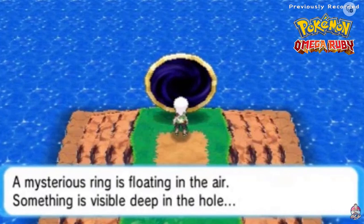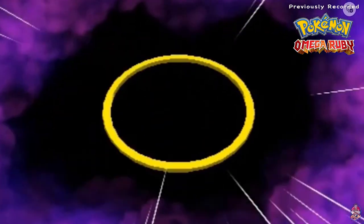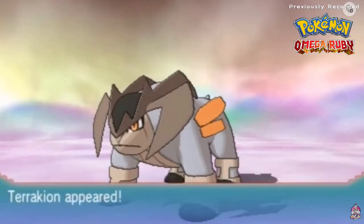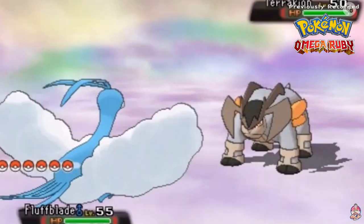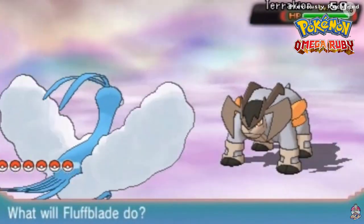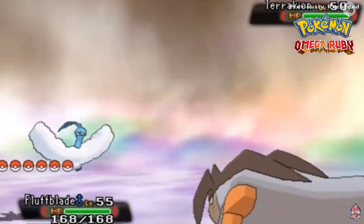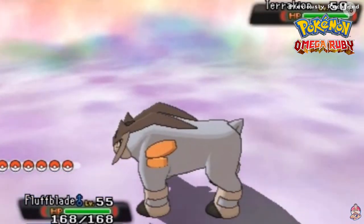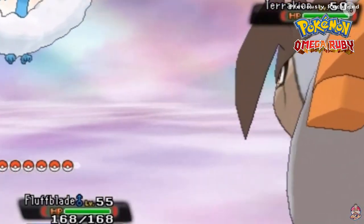Put your hand deep in the hole and the Pokémon that appears before us is Terrakion! This Pokémon is a tough one — every single one of these guardian Pokémon is a Fighting-type, and I do not have a Dragon Breath move on my current Pokémon.